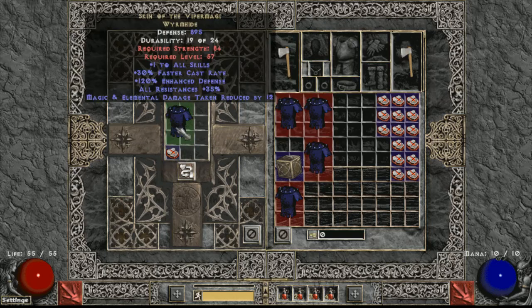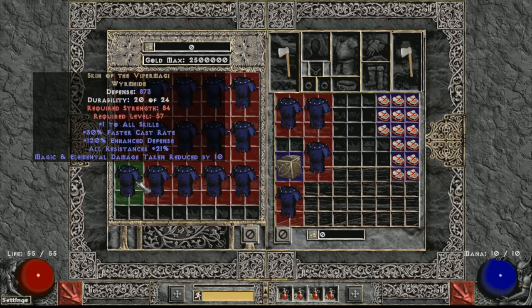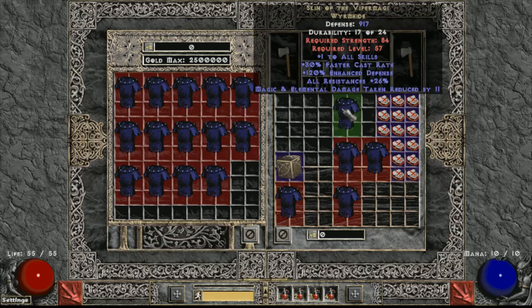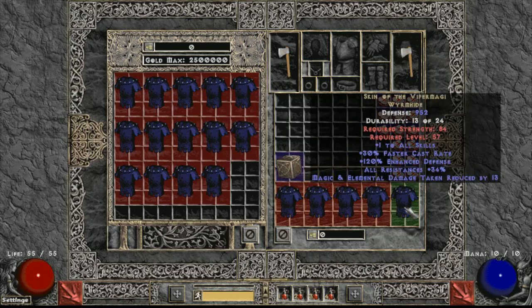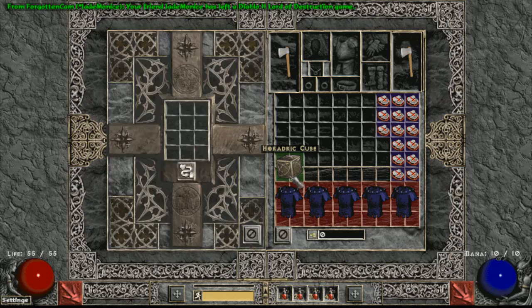31 all-res four-sockets, I'll take that any day. Money ball - brick. No worries, we're going to expect a few of those. Let me stash these quickly and get the next row started. This row has a 32 and one that's 34 resistance - not perfect on the resistance side, but at the time I bought these some people were asking too much for their 35 all-res Viper Magi.